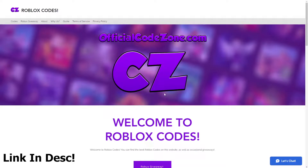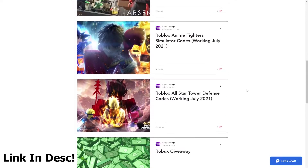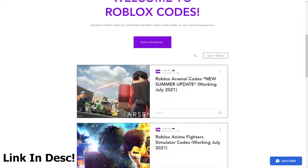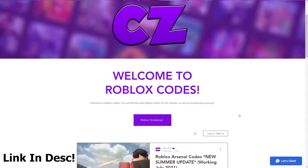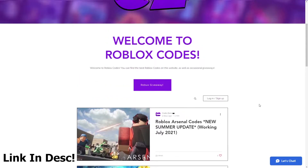The sponsor for today's video is officialcodezone.com, the best site for Roblox codes. All you guys want to do is scroll down to this list right here and you can see all the codes for your favorite Roblox games. And if it's not on the screen you can go ahead and search it with this search bar right here. For today's video the codes are going to be posted, so make sure to check out officialcodezone.com — it's actually a faster way to go ahead and redeem Roblox codes, you can just copy and paste them.